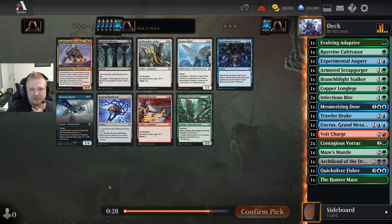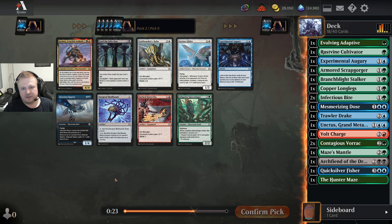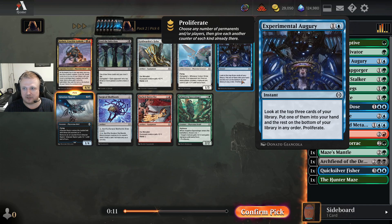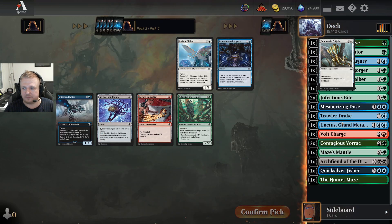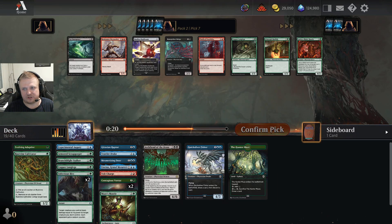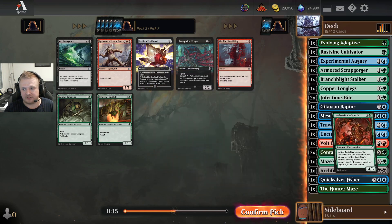Raptor probably over Skull Bomb here. This is another three-drop, but I have a Drake and the Unctus and the double Vorak which I'm gonna play. But actually I also need a four-drop because I'm not playing the Skull Bomb. There's a Lattice Blade Mantis — a very powerful four-drop — so let's take it.